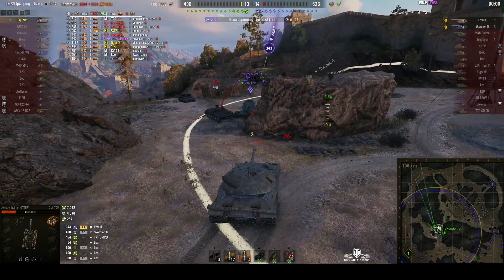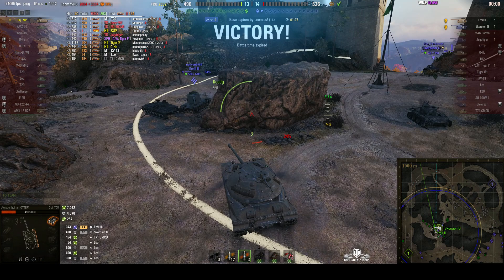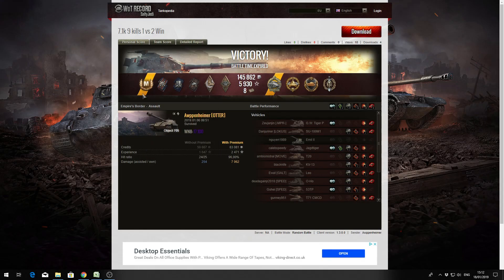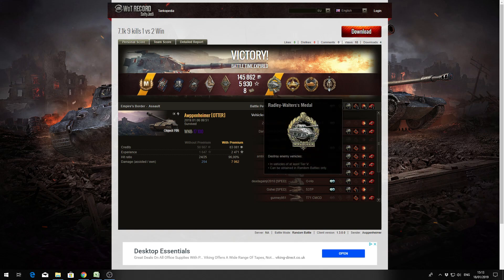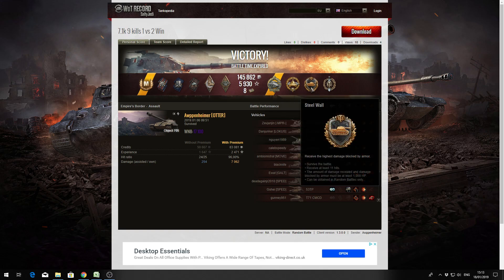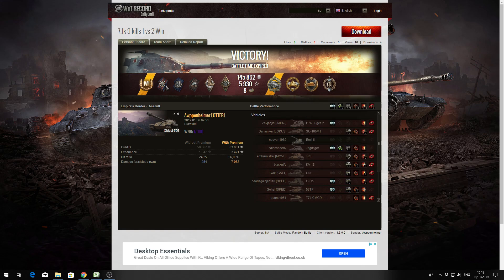The clock's run out — he's won the game. He took a big hit from the Emil 2 for 343 hit points, but it wasn't enough, it was too late. And it's an Ace Tanker for Arpenheimer in the Object 705 — he played that very, very well indeed. He managed to pick up a Radley Walters getting eight kills, a High Caliber for dealing the most damage, a Steel Wall for blocking the most damage — receiving at least 11 hits and surviving — and a Top Gun for getting six kills, plus a host of other medals.